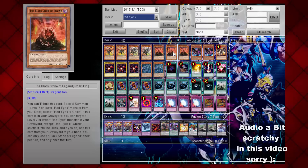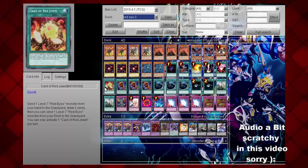Card of Red Jewel — I haven't been able to test this card yet, but I feel like it has some potential. For those who don't know, it's basically like a miniature Trade-In for Red Ice Monsters: you send a level 7 Red Ice Monster from your hand to the graveyard, draw two cards, and send one Red Ice Monster from your deck to the graveyard. So you're sending two Dragon Monsters to the graveyard, which is actually pretty good. However, it has a little bit too much cost with the sending, so I might end up taking it out of this build.